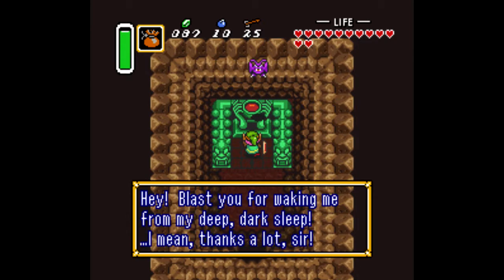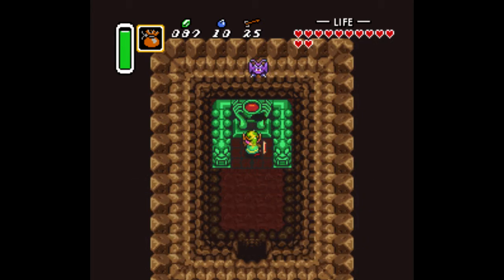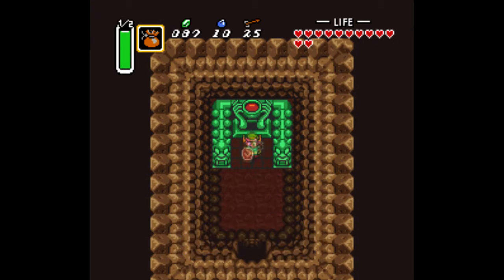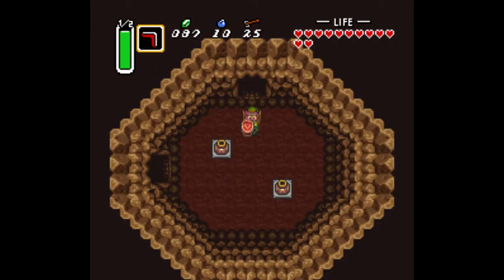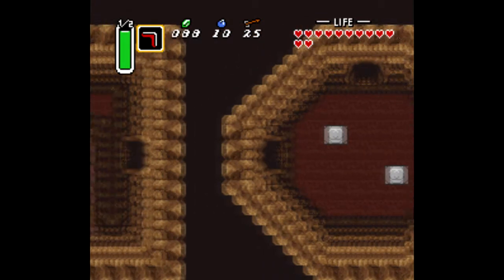He says: 'Hey, blast you for waking me from my deep, dark sleep. Thanks a lot, sir. But now I'll get my revenge on you. Get ready for it. Is that okay with you, sir?' That guy's hilarious. What he meant by 'your magic power will drop by one half' is - whenever you use magic, you now consume one half of what you would have consumed before. So that's really nice.